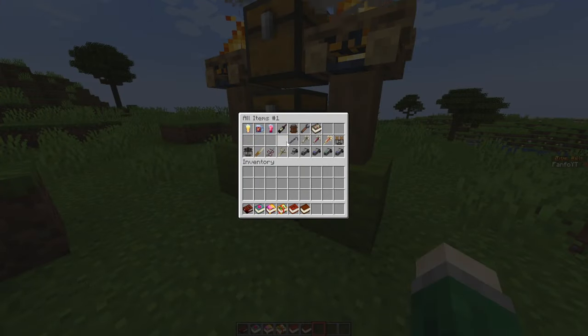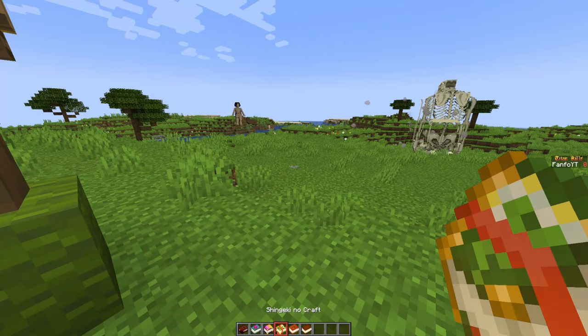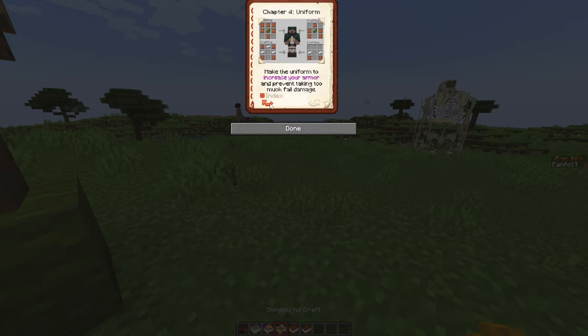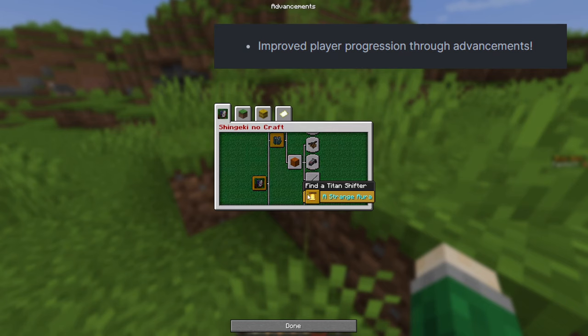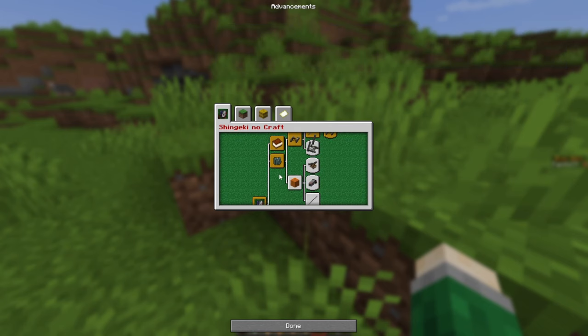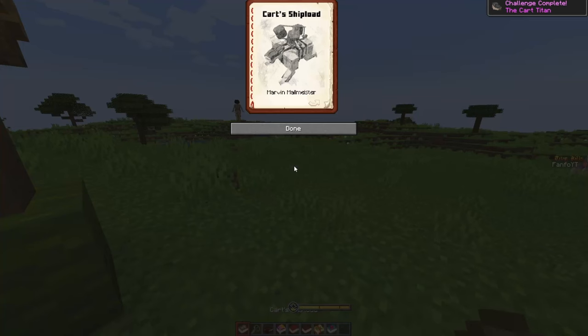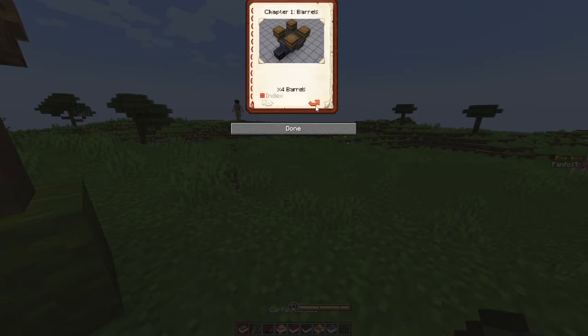Added a new mechanic. Forget about looking up crafting recipes on external sites like YouTube or the wiki. Everything you need to know to progress in Shingeki no Craft is right here now. This mechanic is designed to help both new and veteran players better understand the core mechanics. I won't reveal all of them here to avoid spoilers, but you will unlock them as you complete certain advancements. For example, if I give myself the Car Titan, it will trigger its advancement. I then receive the Car Titan's Guide, which contains the recipes for its ship load.